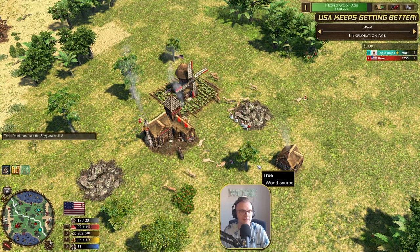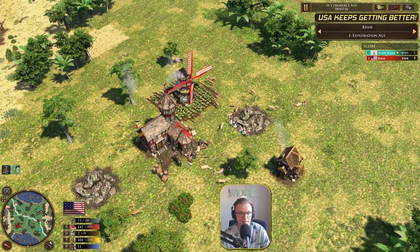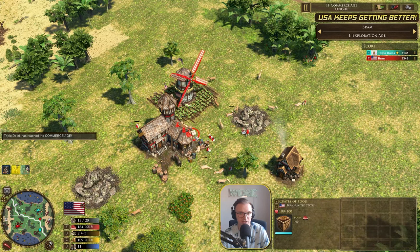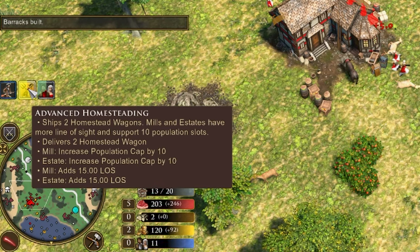I want you guys to let me know down in the comments below what you think your favourite optimal opening is for the United States. The age-up has come in — what do we get? We get a bunch of XP crates and we also get 300 food, which is really, really nice. And immediately it's going to be going for the advanced homesteading — that's going to get two homestead wagons, so two mills. And it's going to increase the population of the mills.